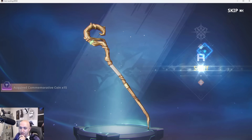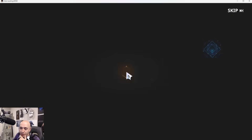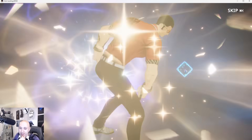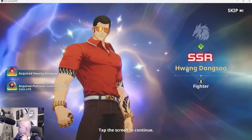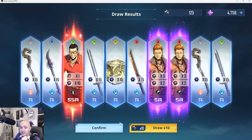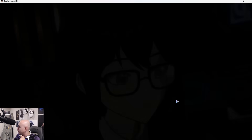Hey, that's a pretty damn good pull. I don't need any SRs but I'll take that pull. What do we got — a character, another character? Yes! Dong Soo! Let's go. I need more copies of him, by the way. Amazing, let's go!